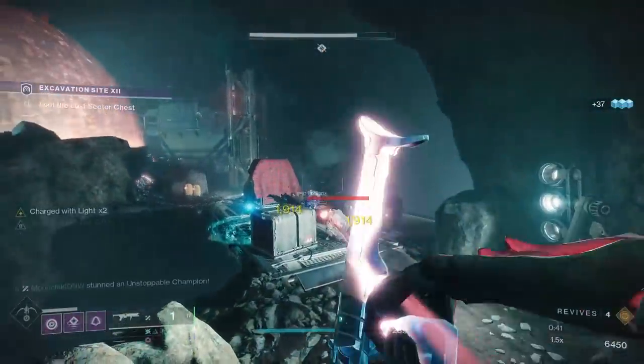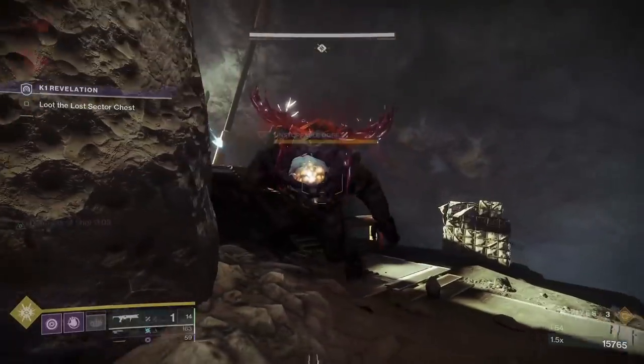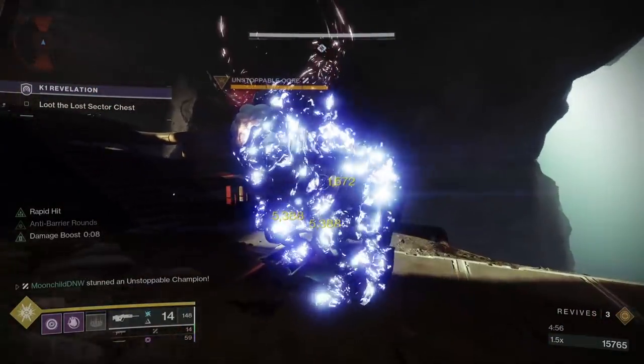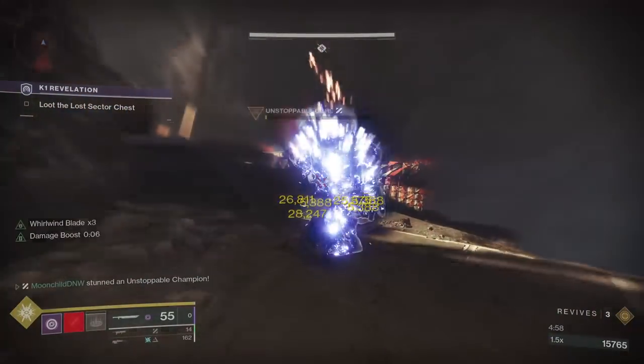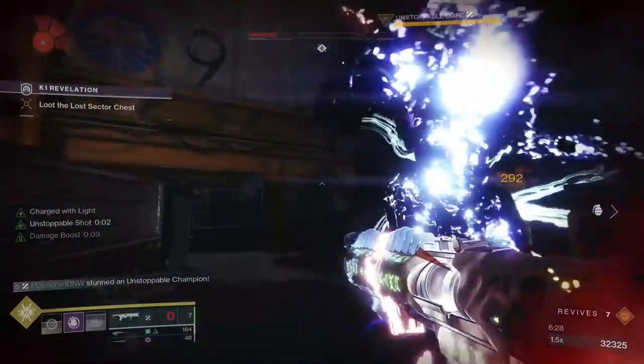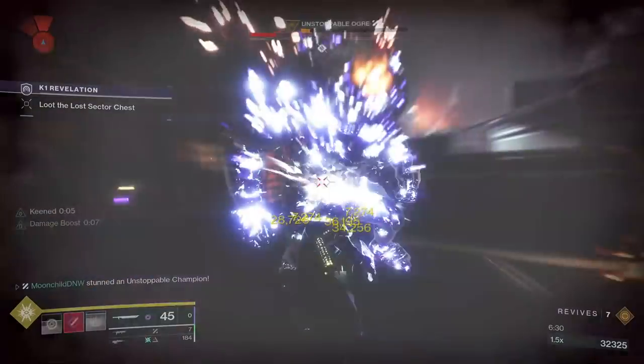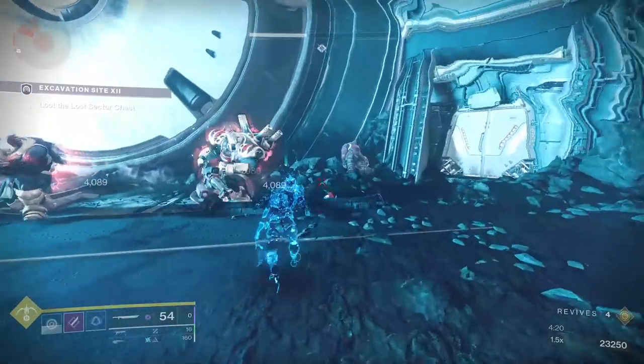Whether you're a top tree Dawnblade with Transversive Steps or a Revenant Hunter with Mask of Bakris, you're getting the same bang for your buck. The strategy you want to use against bosses and yellow bars is as follows: step one, direct impact them with Witherhorde; step two, cut that enemy to pieces. If you're charged with light, Witherhorde's damage is going to be buffed by 20%, and as soon as you make contact with Guillotine, Lucent Blade is going to activate — now your sword hits like a truck.